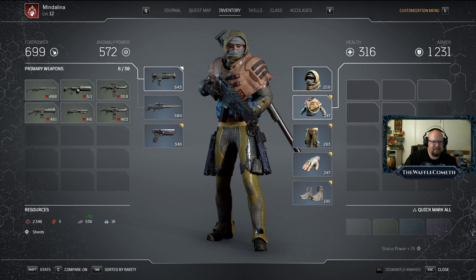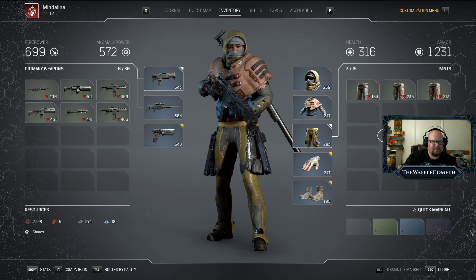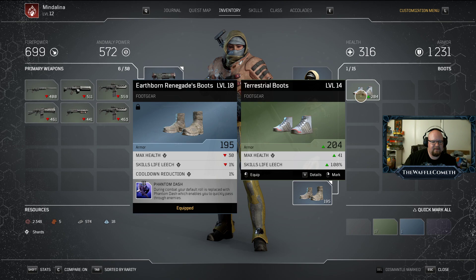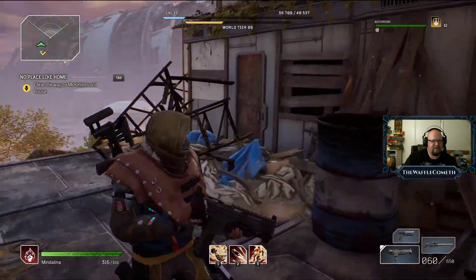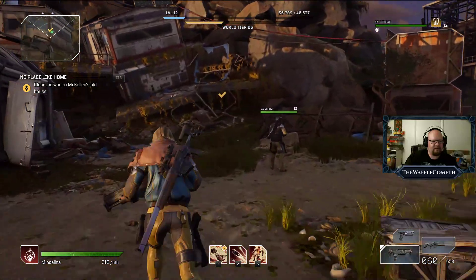I plan on upgrading the earthbound weapons until I get something awesome. I'll replace the shotgun when I find something worthwhile, but the double gun with the storm whip — that's very clutch. I'm going to summon the old man.